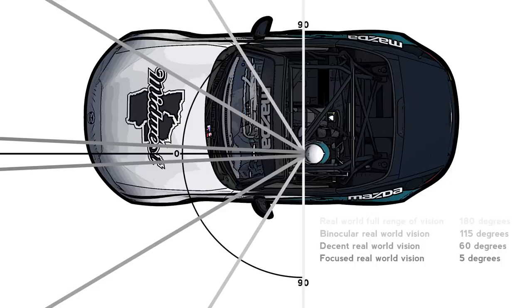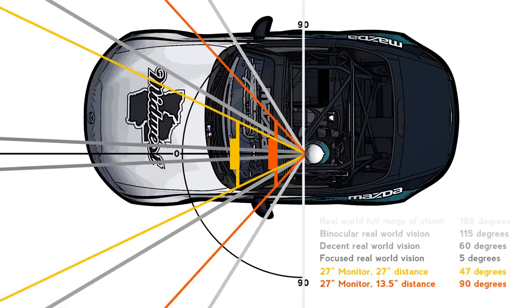As sim racers, we want to take a distortion-free slice out of the vision we would have in the real world. The in-game eyes are actually a camera, and we want to sync up what the camera displays with what our physical eyes would be seeing. To do this, we need to know our display size and how close our real eyes are from it. We can then calculate what the field of view should be — what the camera should display. For demonstration, I've placed two individual 27-inch monitors, one 27 inches from the eyes and one 13.5 inches away. If we go above or below the correct field of view, we introduce distortion — warping or stretching the in-game view to match the real-world view you'll always see with your physical hardware.